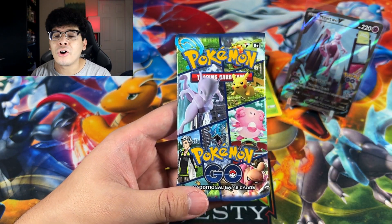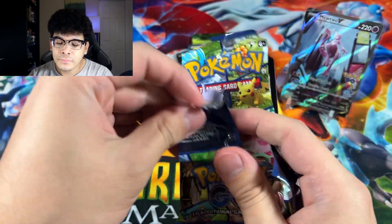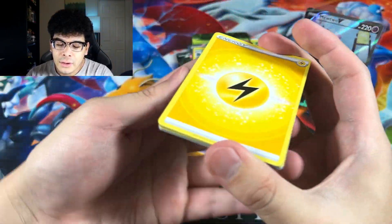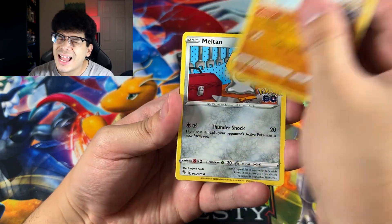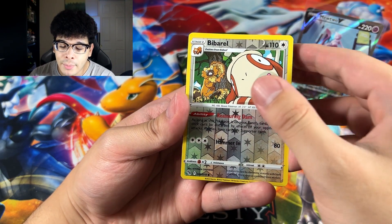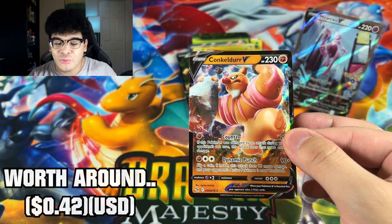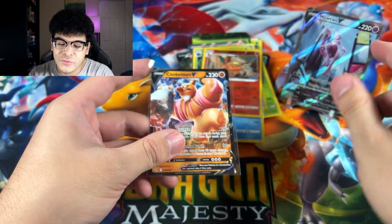This right here is the final pack of Destiny, everybody. Let's see what's inside. Four to the front — come on. We got a Lightning Energy. Can we get an electrifying pull in this pack? We got an Aipom, Charmander in the cuts, a Bibarel. And the final card in this opening is a Conkeldurr V, Ultra Rare. I'll take it because we literally pulled the Mewtwo V alternate artwork, so I'm not even mad ending things off on a regular Ultra Rare pull.